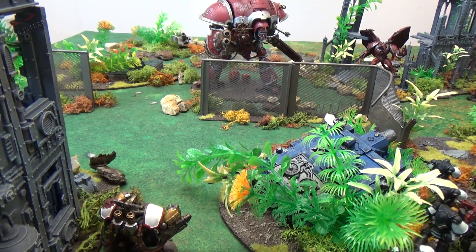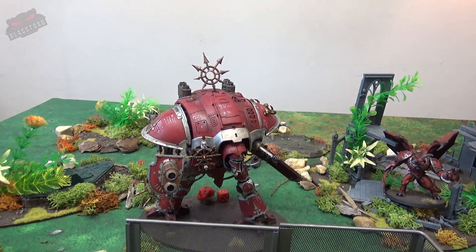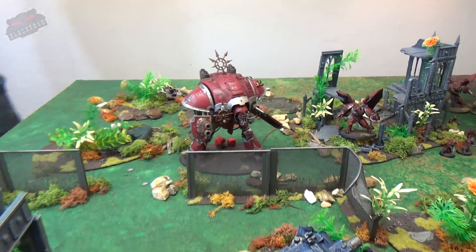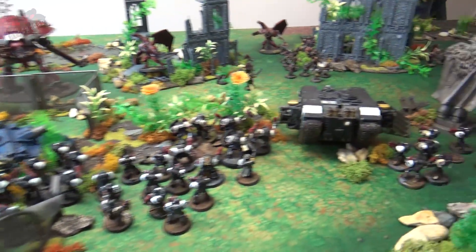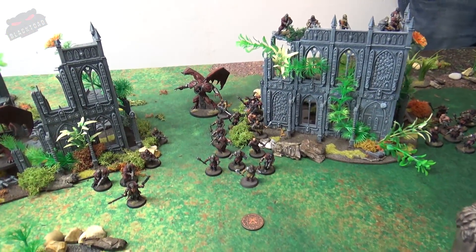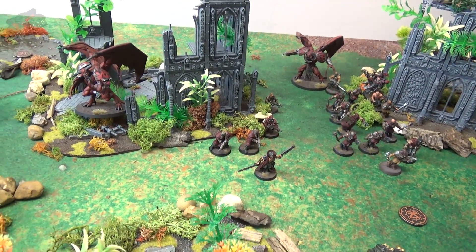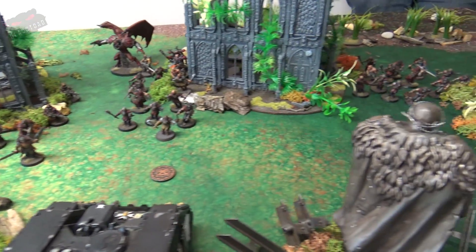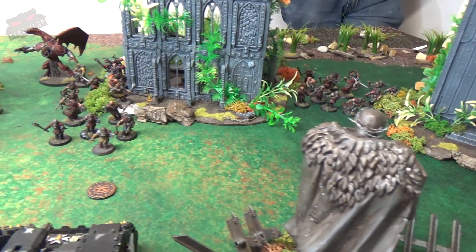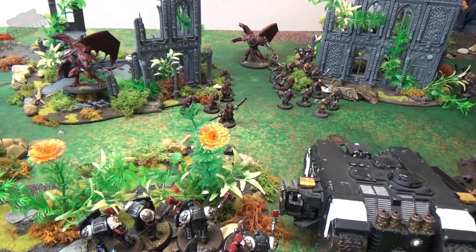Black Templars shooting phase: the Centurion fired all his weapons into the Knight, but the Knight shrugged off all but one wound. Through the center, all the bolters fired into the cultists — killing 35 of them in total, which is not bad. Cultists are resilient in that they can turn up in other parts of the battlefield like nothing happened, so we'll see what that brings. A pretty good round of bolt fire overall as we head into the assault phase.